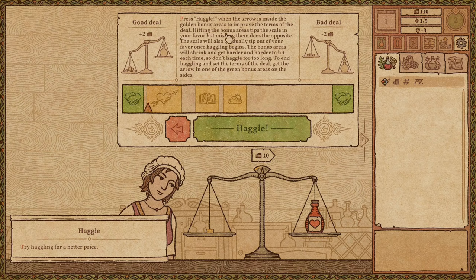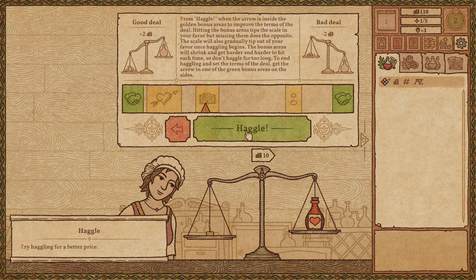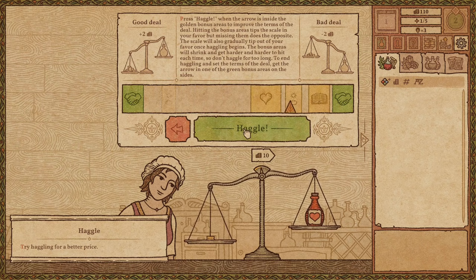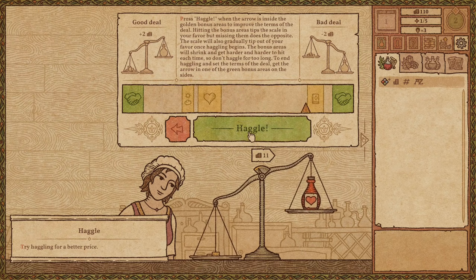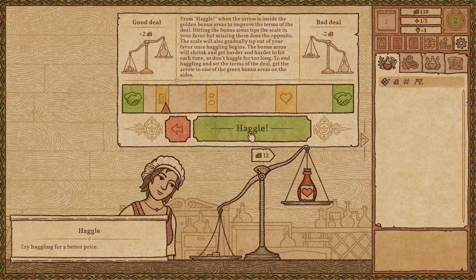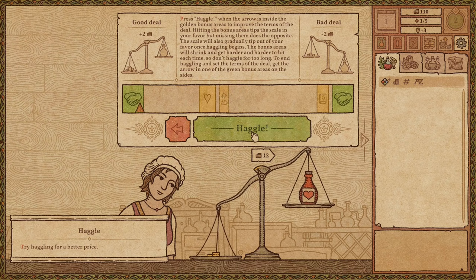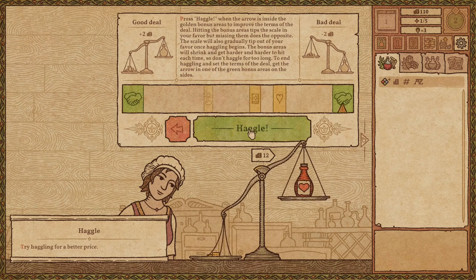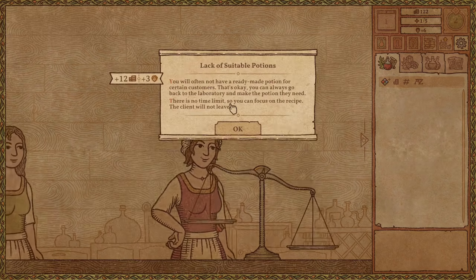The next customer's husband has been ill — he has a fever. I have a weak potion of healing. This time we're going to haggle. To make more money, you can try haggling — successful haggling could significantly increase the price, but unsuccessful haggling could do the opposite and make it drop. You want to stop in the yellow areas, and when you're done, hit the green areas. The price changes as you haggle, and if you wait too long or hit an empty area, it goes down. I'll get it to 12 — sell for 12!